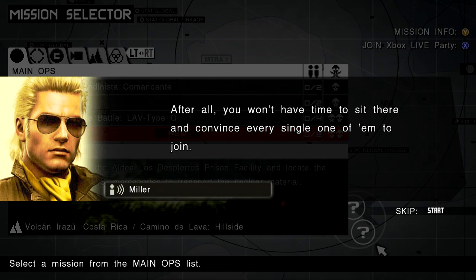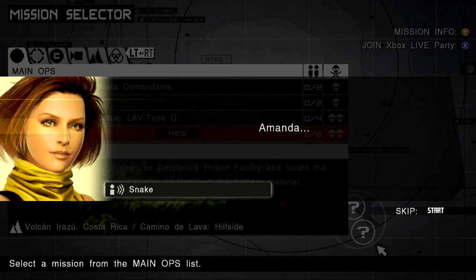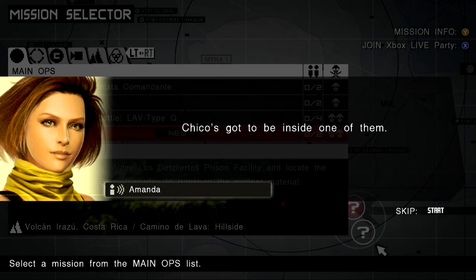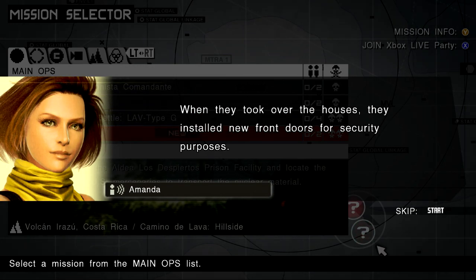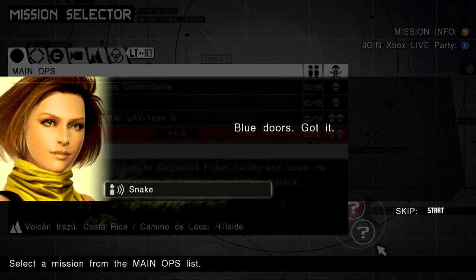After all, you won't have time to sit there and convince every single one of them to join. One other thing, Snake — Amanda. Those CIA bastards confiscated some of the houses in the village. Chico's got to be inside one of them. Houses, huh? How do I tell which ones? When they took over the houses, they installed new front doors for security purposes. The new doors are blue, with peepholes, so you can see what's inside. Blue doors. Got it.